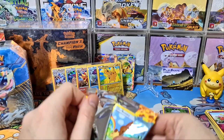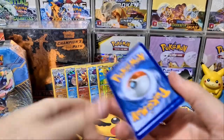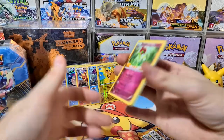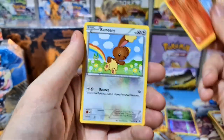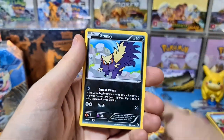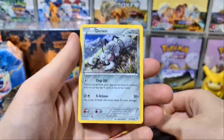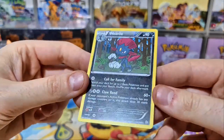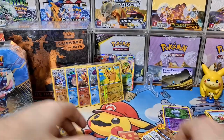We must get an EX from one of these packs — we've got 12 packs in total so there's a good chance we can pull at least one EX. In Sun and Moon or Sword and Shield era the pack trick is usually four from the back because there is an energy card. I'm not sure why they started putting energy cards in packs — maybe to make the boxes heavier. That Weavile was pretty cool — you've got the dark energy symbol there on the reverse holo pattern.